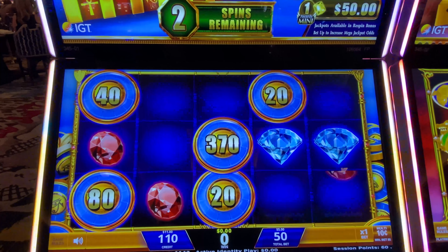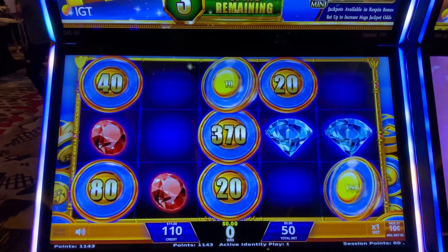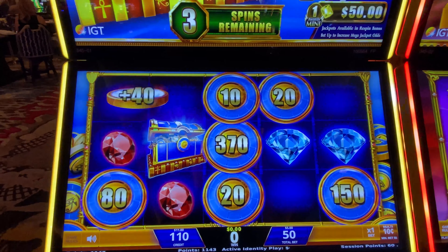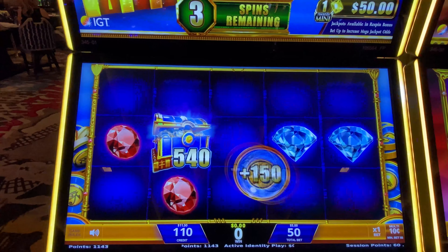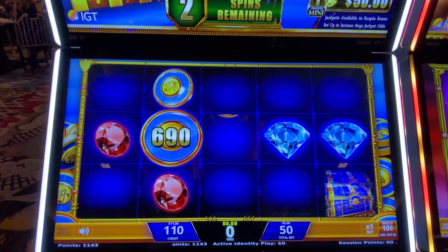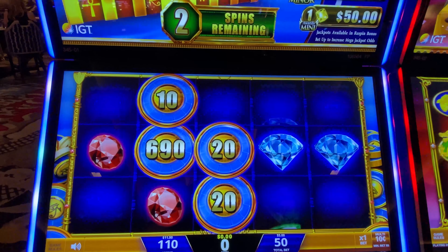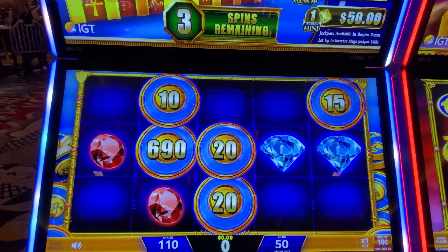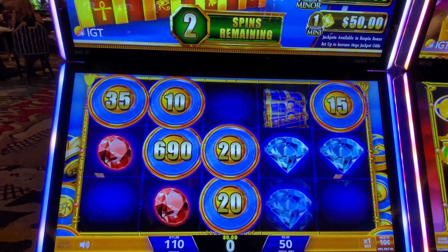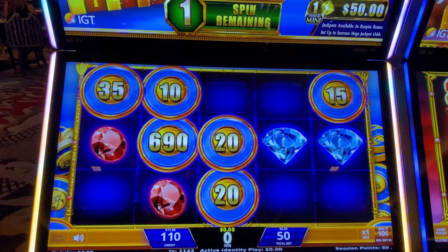Go back up to three, come on treasure box. Oh we're definitely going to need a treasure box here — there it is. We like treasure boxes — a ruby, yes! $5, no — two times. Come on treasure chest, clear my screen or give me another multiplier. Oh I saw the multiplier — there were many in there too, oh come on don't stop.